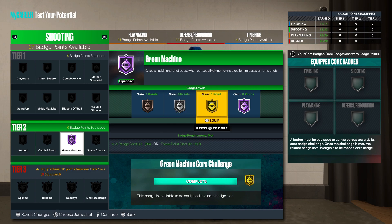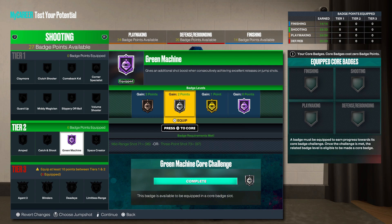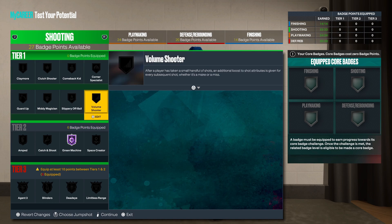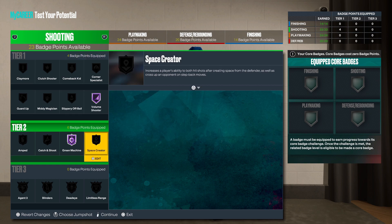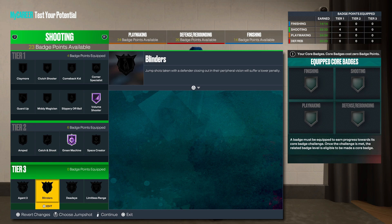You need an 82 rating for gold Green Machine, so if you only get silver you're good. The number four badge is Volume Shooter — it activates on literally every shot but your first shot, so it gives you a decent boost from your third shot onward. Even if you don't take a lot of shots I'd still use Volume Shooter, and if you take a lot of shots you definitely have to have it. Gold and hall of fame is where you want to be.